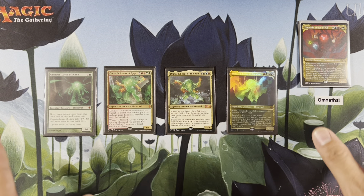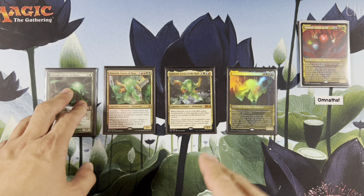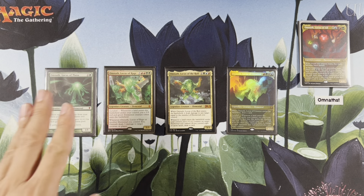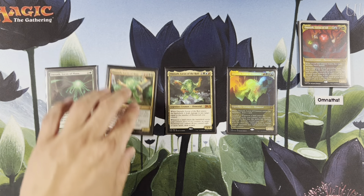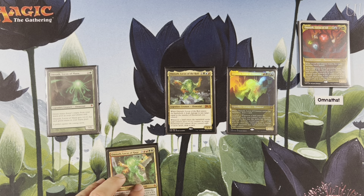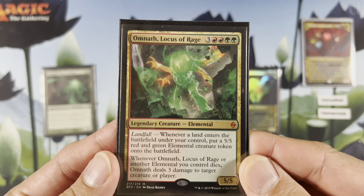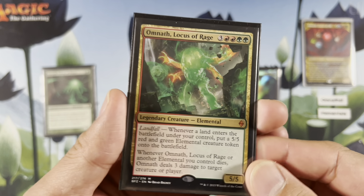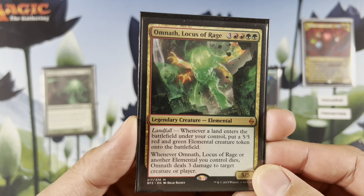Yes, essentially if you tap green mana you would keep the Omnath mana; anything non-green would turn black with this Omnath. So yes, you do get to keep your green mana over time. This is a little bit of the elemental theme. Omnath, Locus of Rage: 3RRGG, seven total mana — I think the highest mana value Omnath. This is landfall: whenever a land ETBs, make a 5/5 red-green elemental creature token. Then when this or another elemental you control dies, it deals 3 damage to any target.